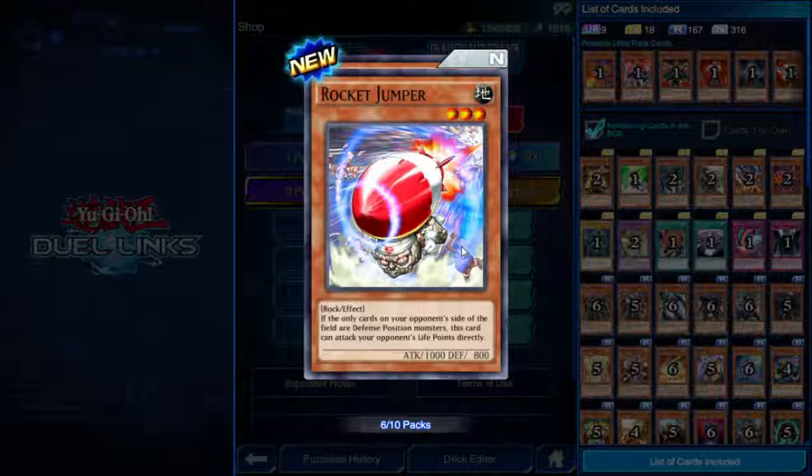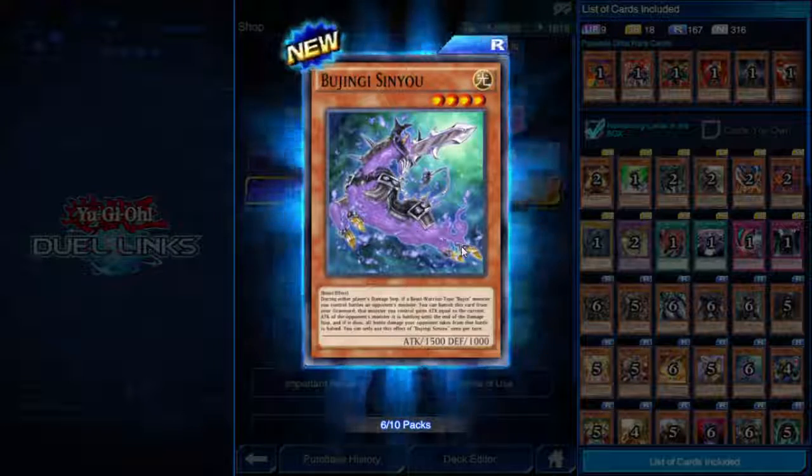Rocket Jumper — three star, 1000 attack, Rock type. If the only cards on your opponent's side of the field are defense position monsters, this card can attack your opponent's life points directly. Straightforward.